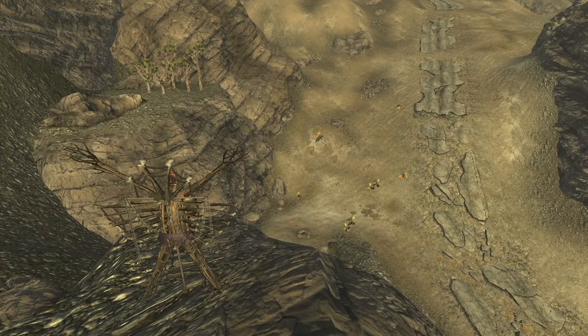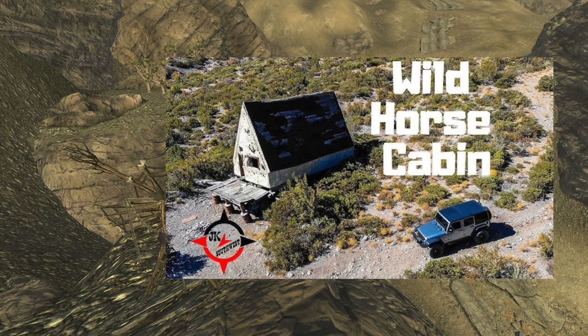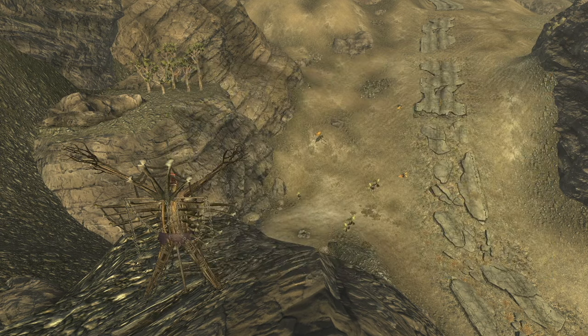Upon further research, I learned that this location is actually in the same exact location as a place called Wild Horse Cabin, which is on the eastern side of Mount Potosi in Nevada. At Wild Horse Cabin you can do various activities like horseback riding, having a campfire, and archery — pretty cool things you can do around this location in real life, exploring the Mojave Desert for yourself.